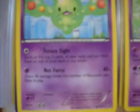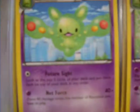Another Victini. We're here at Cofagrigus — however you say it. Two Reuniclus. One of the last ones I needed was the one with the city.